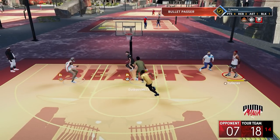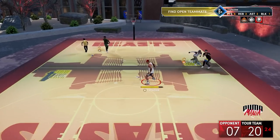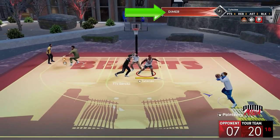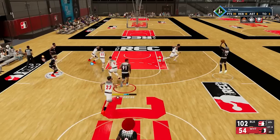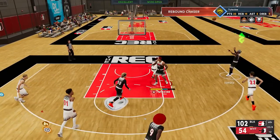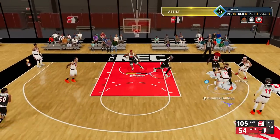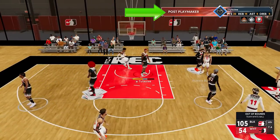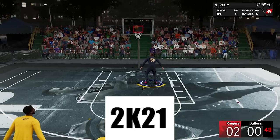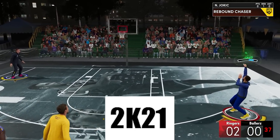First, and I think the most important part, there is a big change on the badge from 2k21 to 2k22. Activation now is shared between Dimer and Post Playmaker badge — some types of passes will be under Dimer and some under Post Playmaker. Back in 2k21, that was not the case. No matter if it's an offensive rebound or if you're posting up as you pass, that would still activate Dimer badge.